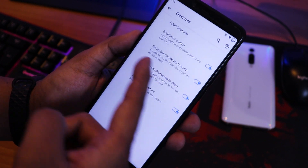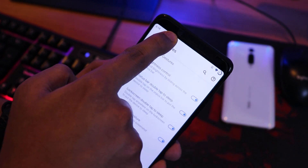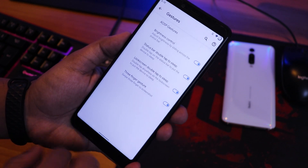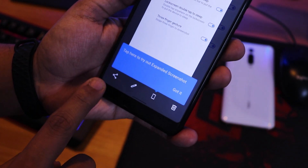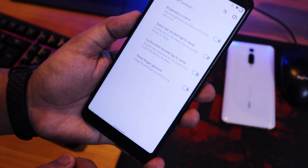There's brightness control by sliding a finger on the status bar, which is a very cool feature. Double tap to sleep works on the status bar and lock screen. A three-finger screenshot gesture is also available — the OnePlus-style gesture — giving you share, edit, scrolling, and delete options.